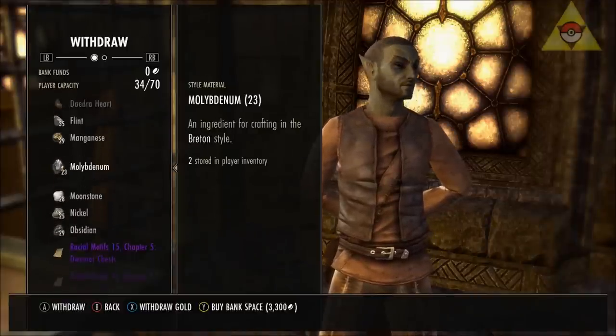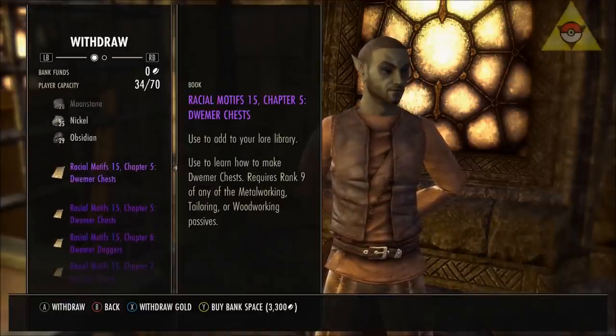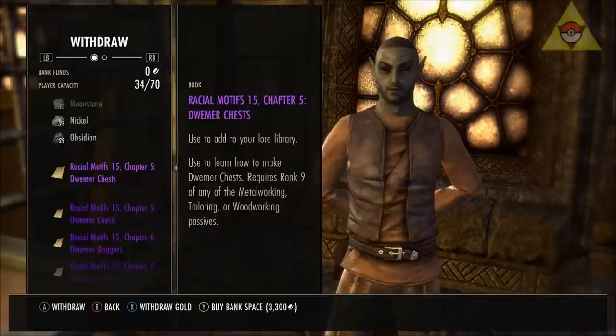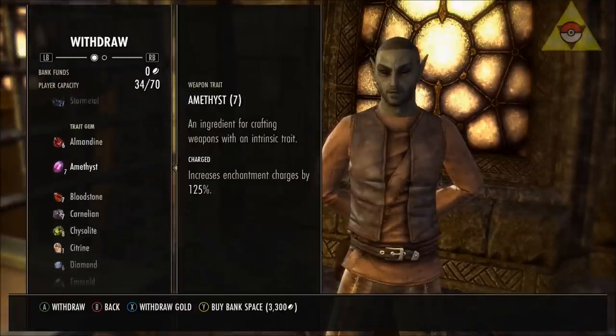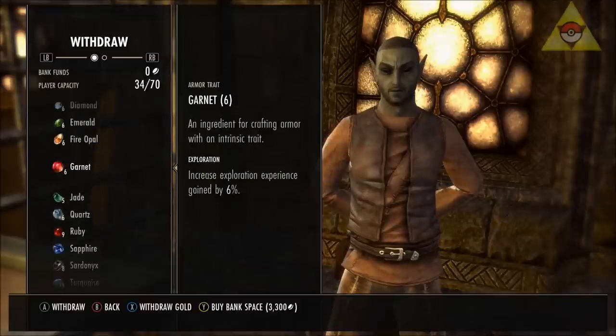Alright, what you're getting here is a quick look at my bank. This is just a collection of all the stones and motifs I have found. You will get some duplicates — as you can see, I have duplicate chest pieces. But overall, this is probably my favorite spot to farm. I'll probably be farming it later tonight.